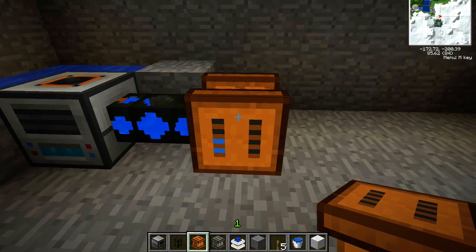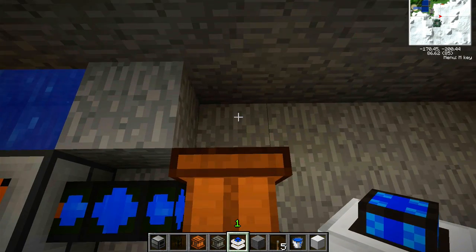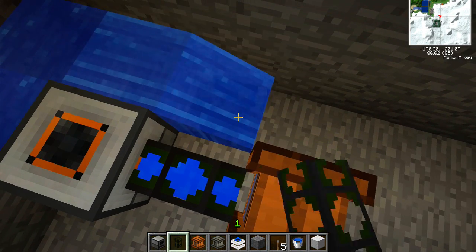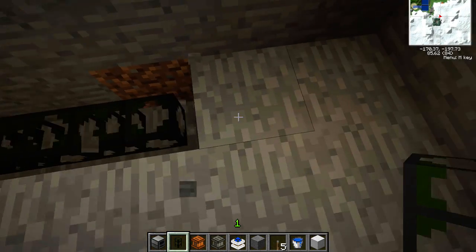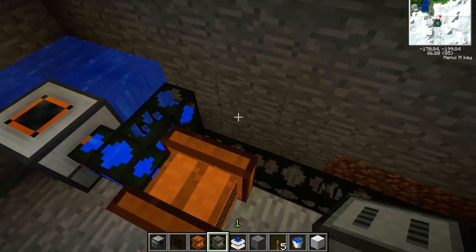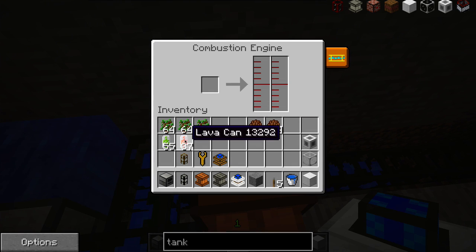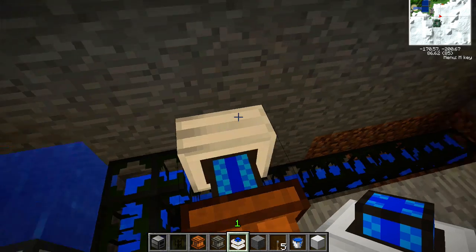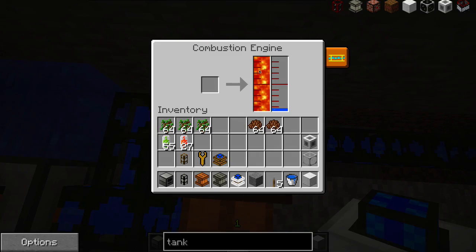So that's ready to go, but it needs power. I'm going to run it with a combustion engine, and the reason for that will become apparent as we build out the system. I'm just going to pipe some water, because the combustion engines do need to be cooled. Here's my combustion engine, and it needs something to run on. It needs water for coolant, and I'm going to give it a little bit of lava. We'll replace that lava with something else in the future, but for now we're going to run it on lava.